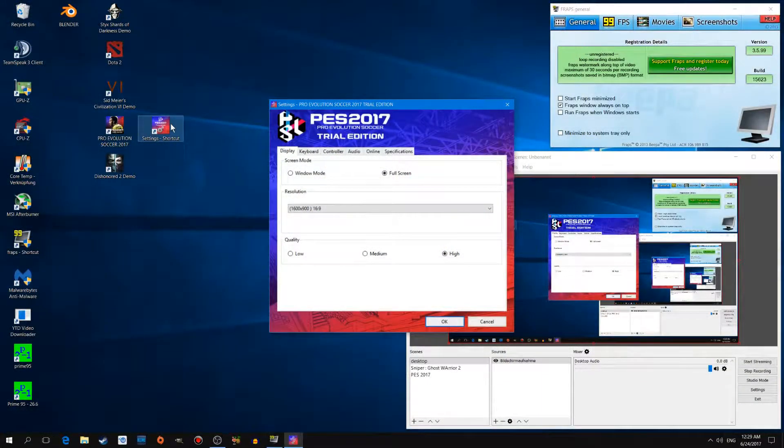Yeah, the graphic options. The resolution is 1600 by 900, and the quality is set to high. And that's it — that's all the options!